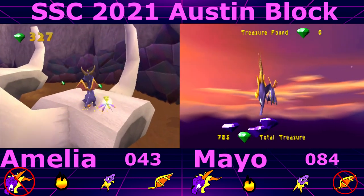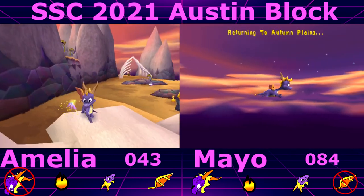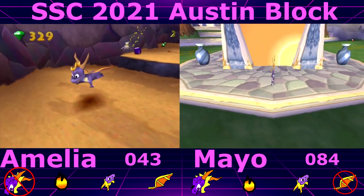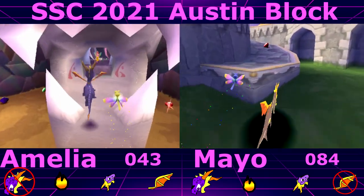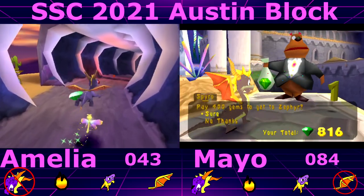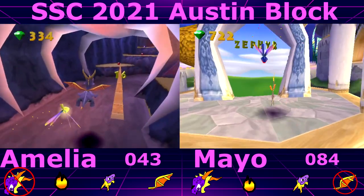Did we decide that square in double jump counts as a charge? Yes, it does I think. Okay, I'll go the long way. I'm so glad I joined — this would have driven me crazy if I hadn't got to talk about Spyro rules.